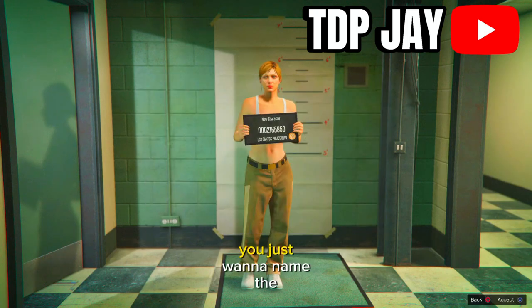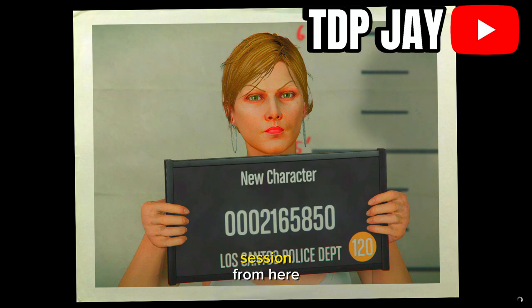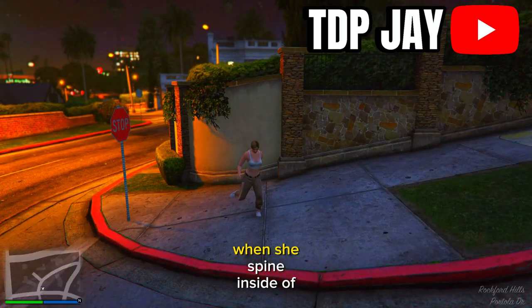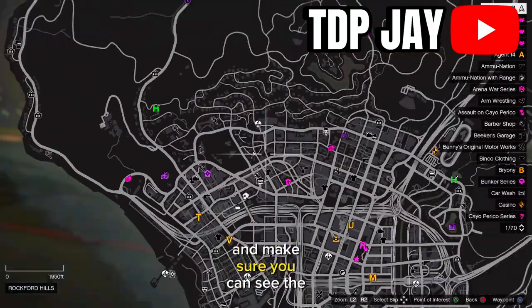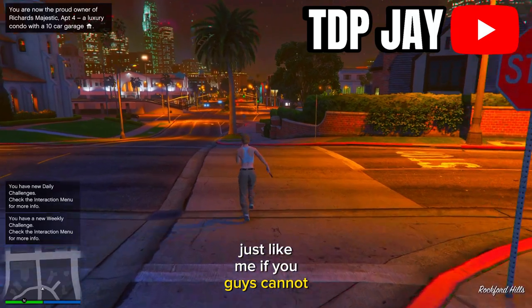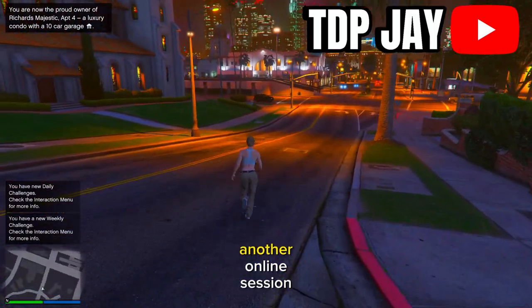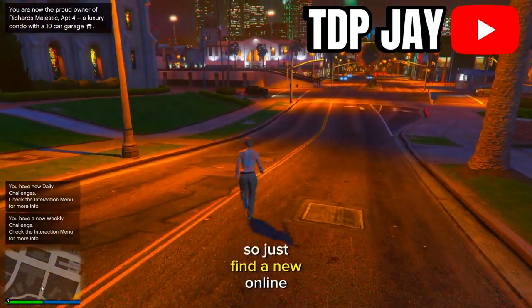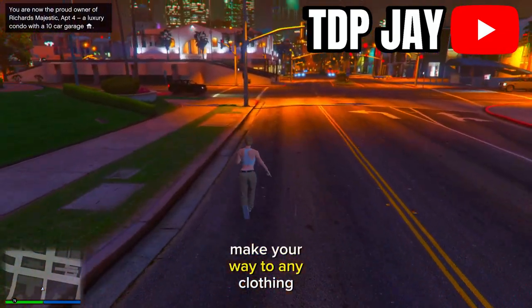Name the character whatever you would like and you will be put into an online session. Once you spawn into that online session, press the pause menu and make sure you can see the clothing stores on the map. If you cannot see the clothing stores on the map, just make your way into another online session. Once you find a session with clothing stores visible, make your way to any clothing store.